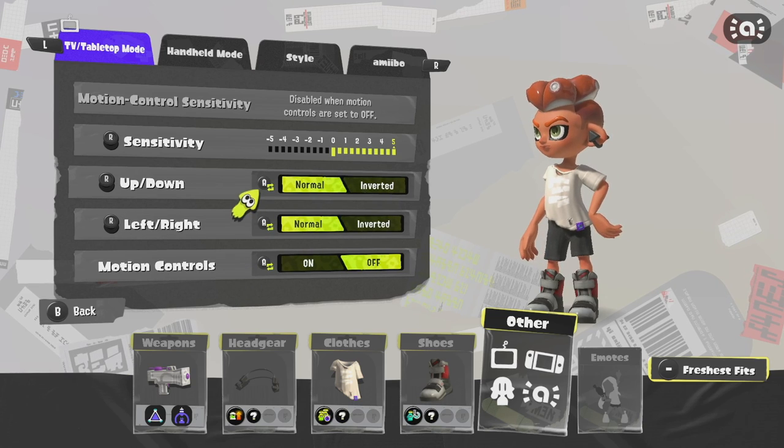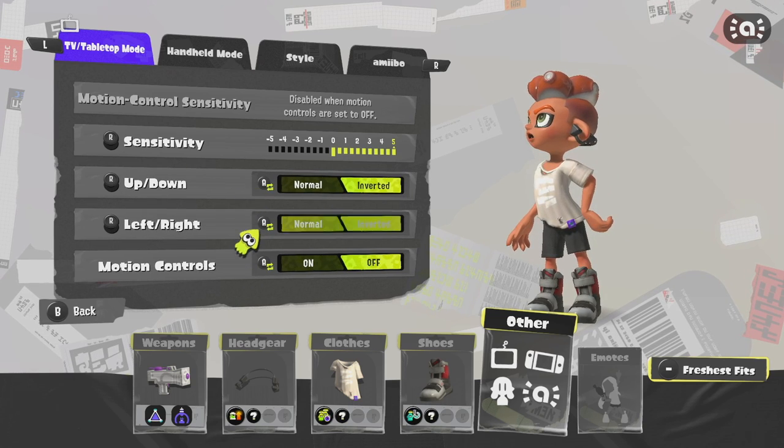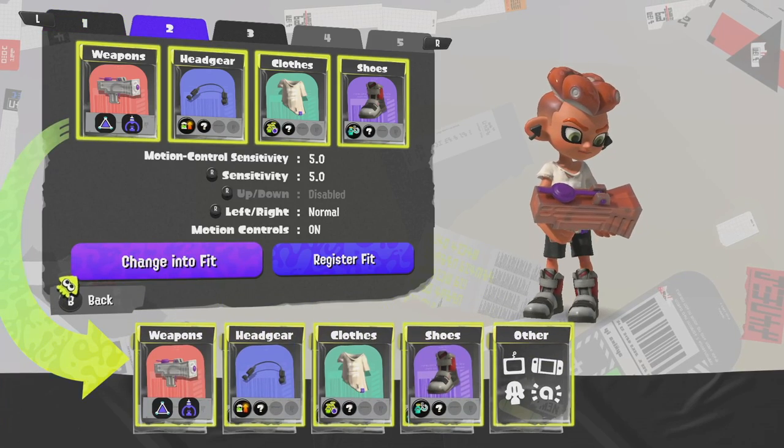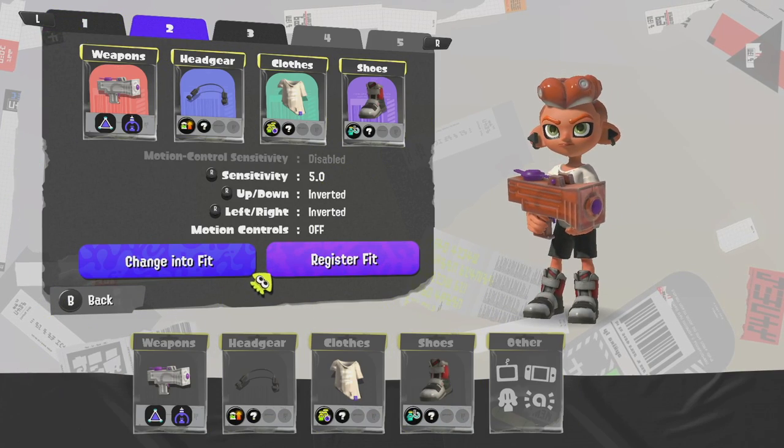In Splatoon 3, you can assign certain sensitivity options to certain weapons. You can have five different loadouts — for example, you could have a sniper with a low sensitivity as one loadout. Just switch to motion controls if you're able to.